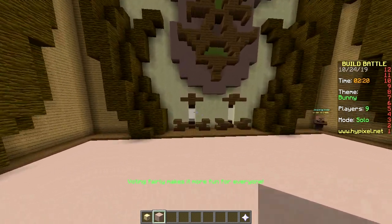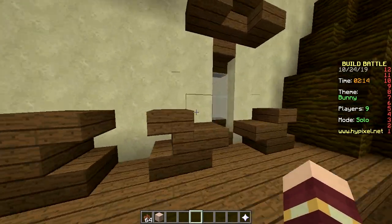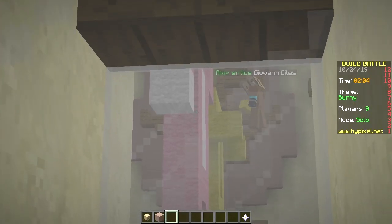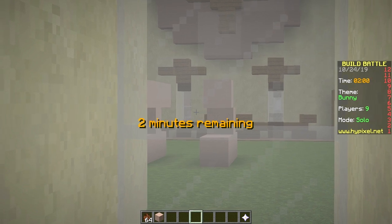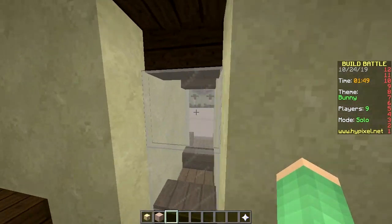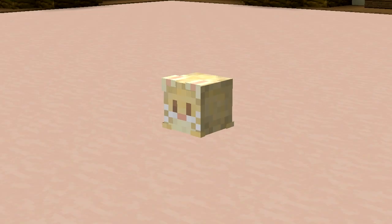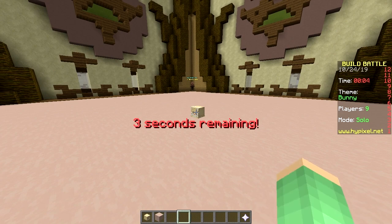Let's see what the people next to me are building. Over here we have... nothing. This looks inappropriate — I think this guy is making a peepee. Someone is making a pink one and a yellow one. This also looks like two peepees but it's probably just legs. I only have one neighbor who's building, the other three are empty, so boring. Let's skip to the voting — 10 seconds until voting time.